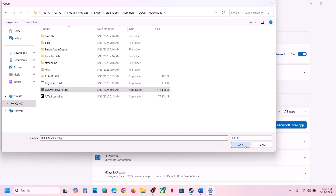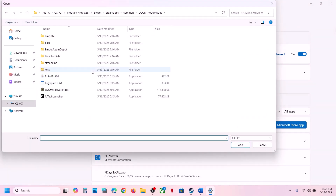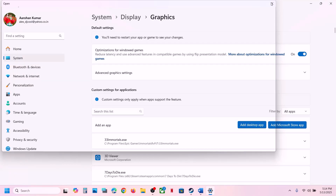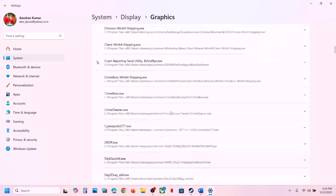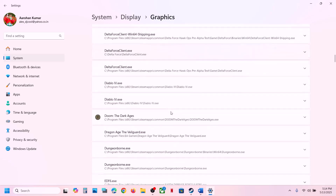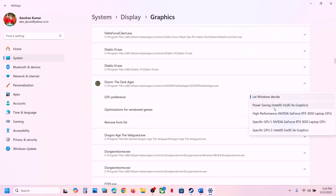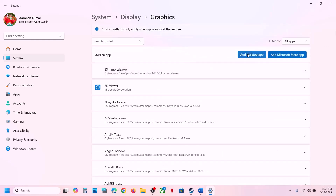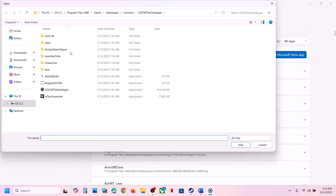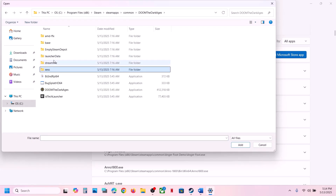Click on Add. Scroll down and find the game in the list. Once you find it, click on the game and set the GPU Preference to High Performance — you will see your graphics card listed there. Then launch the game and check. If there are any other exe files in different folders, add those as well.